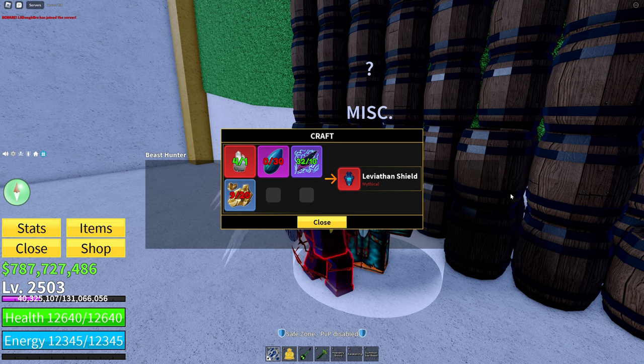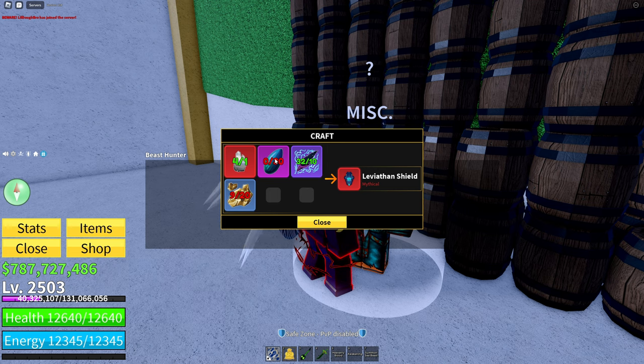The leviathan shield costs 1 mirror fractal, 20 fool's gold, 10 electric wings, and 30 of those new leviathan scales. This leviathan shield gives you 50% defense against melee, sword, and gun; 30% defense against sea events; 90% protection against sea damage; and 1250 extra health. This is also extremely broken.